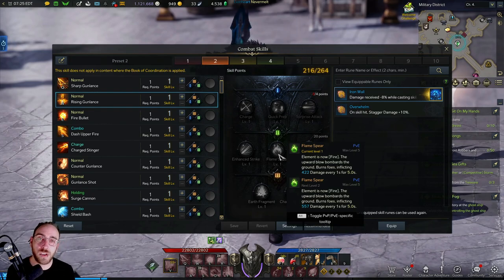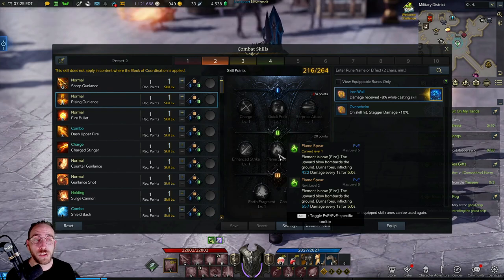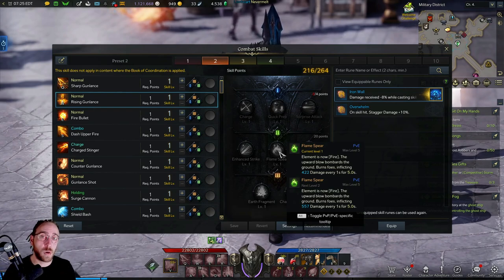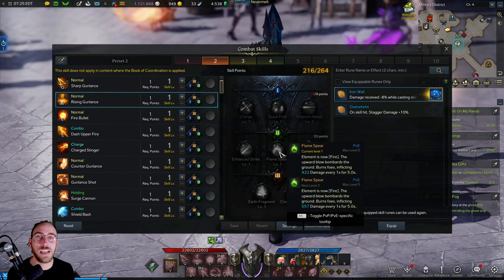When doing Guardian boss raids or dungeon bosses, enemies will have weaknesses to certain elements. There will be tripods available that let you change the element of an attack. If you go against Guardian bosses that are weak to fire, you want to use abilities that change the element to fire. There's also lightning and others. Some classes have more elemental options than others, but all should have at least one skill to change the element.